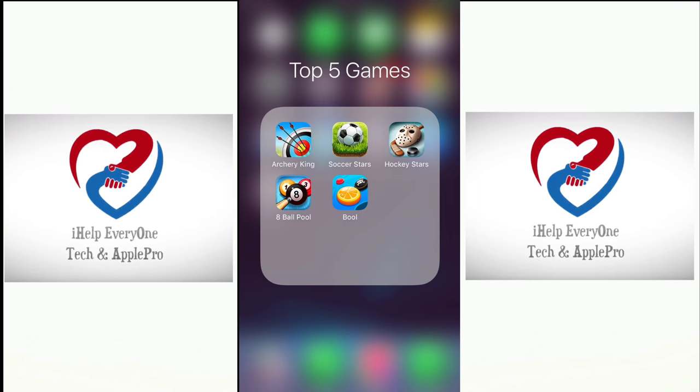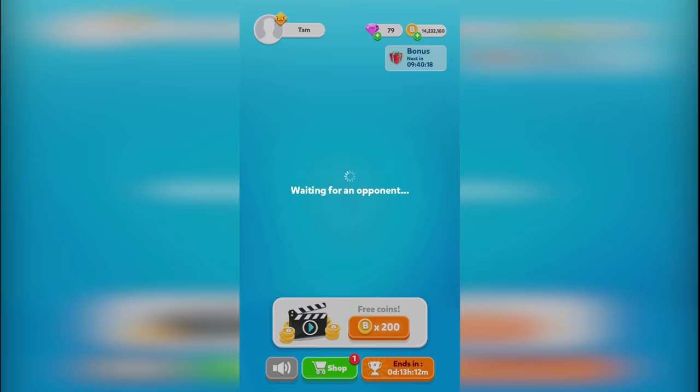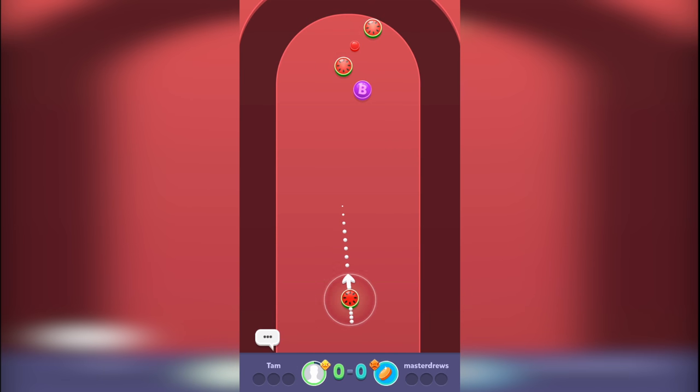Let's start with number 5, the name of the game called Bull. In this game, let me just show you an example. You're playing online with real people. You need to get the ball as close as you can to the red ball, and if you're smart enough to use your skills and imagination to remove your opponent's player, then you can win the game.